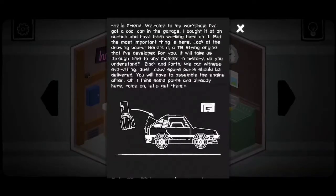Hello friend, welcome to my workshop. I've got a cool car in the garage — I bought it at an auction and we've been working hard on it. But the most important thing is here. Look at the drawing board: a T9 string engine that I've developed for you. It'll take us through time to any moment in history, back and forth. We can witness everything. Just today the spare parts should be delivered, and you'll have to assemble the engine after.